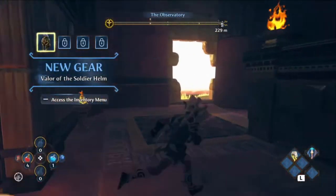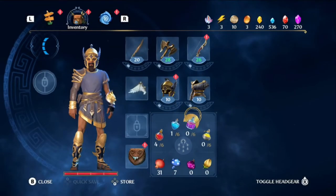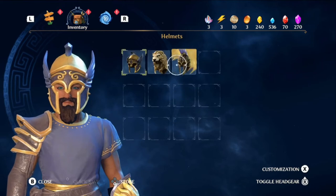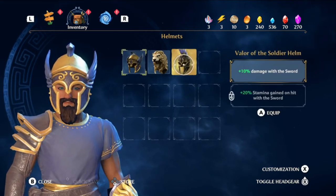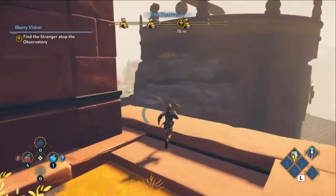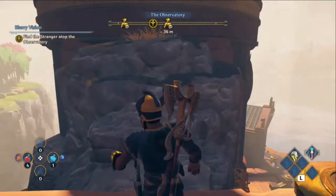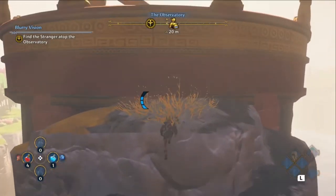That gives you the soldier helm, which gives sword damage. So if you use your sword more than your axe, go ahead and switch helmets. I typically use the axe more, at least so far, so I'm going to stick with the other helmet.